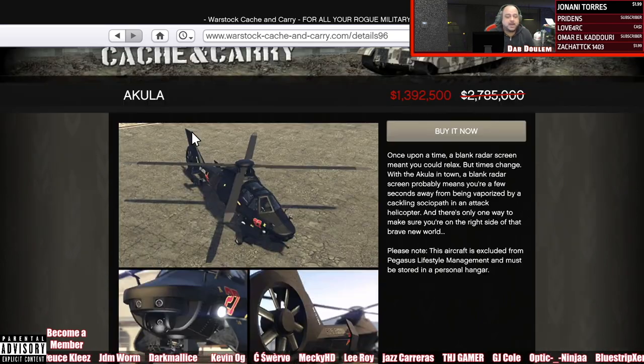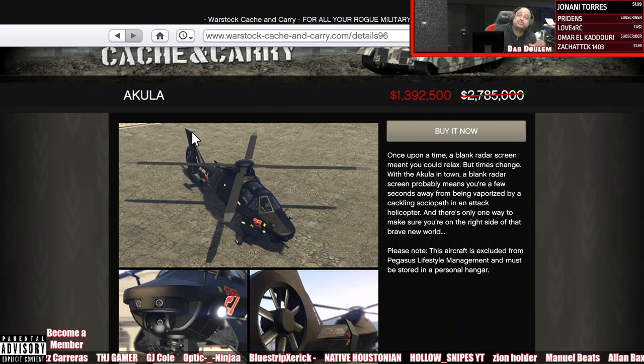Next up we have the Akula, 1.3 million down from 2.7 million. You need to get this vehicle — you can be off the radar, off the map forever, and people won't even know.